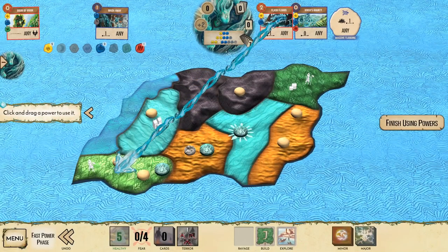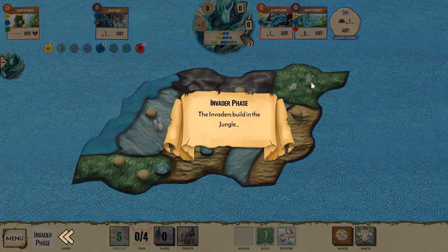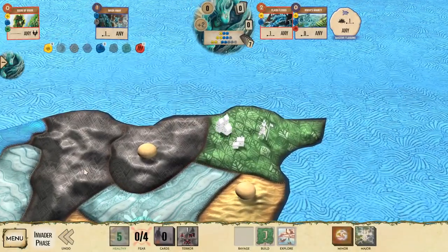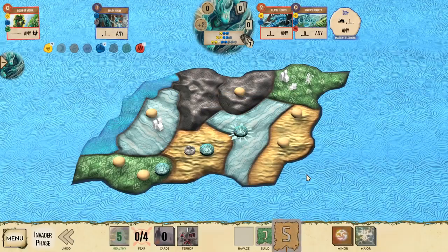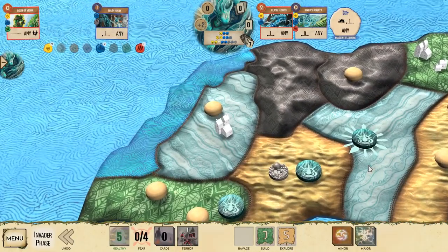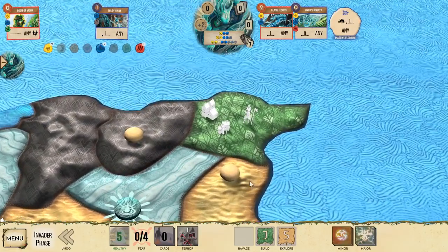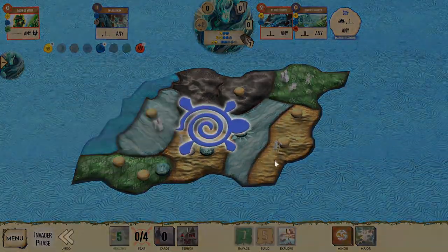We're gonna finish playing cards and now we can play our fast cards. We're gonna play the flash floods over here to kill that explorer. Now they will build - they will only build here. Unfortunately they will still build a city. We couldn't stop it, but at least we didn't let them build anything over here. And now they're going to explore a new area - they will explore the sand lands, putting explorers here and there. Not too terrible.